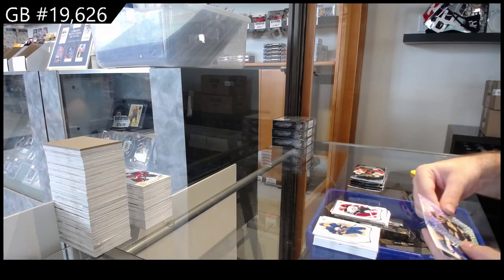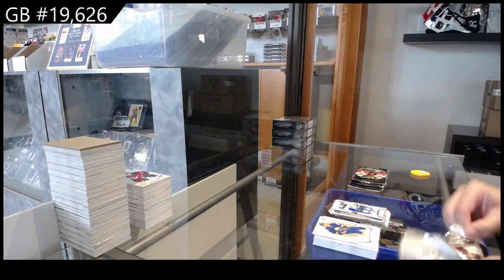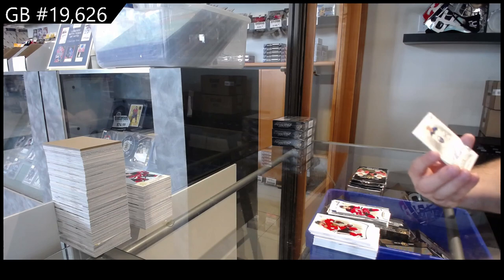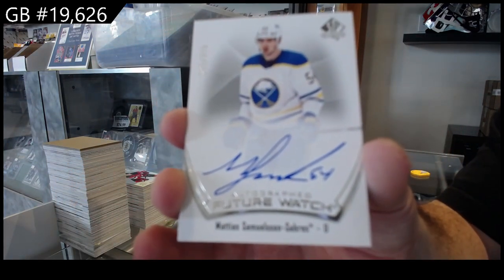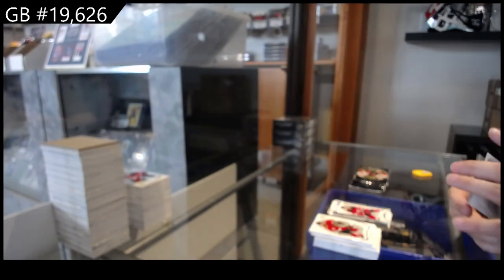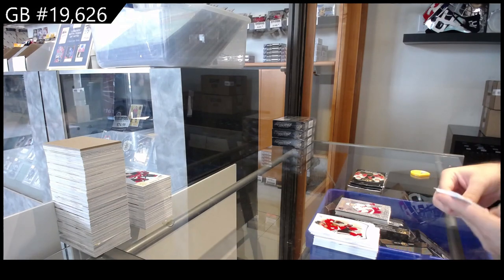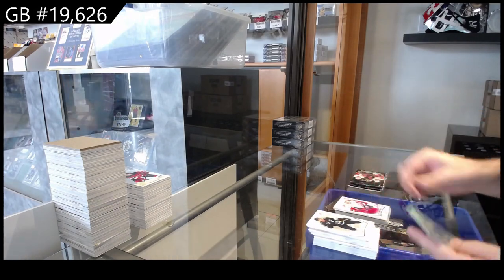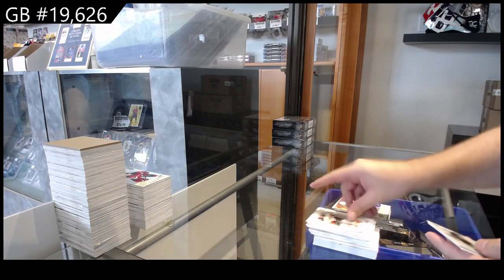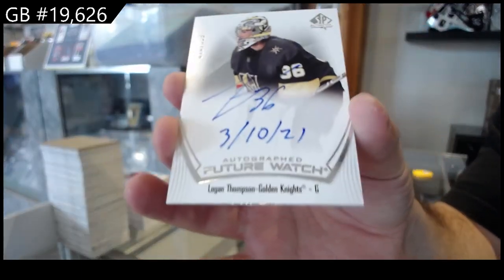Red Limited of Ehlers for the Jets. Pageantry of Bergeron for Boston. Die cut blue of Kaprizov for the Wild. 9.99 — die cut of Hughes for the Devils. Samuelson for the Buffalo Sabres. And a Pageantry of Tara Vinen for the Canes. Future Watch Limited of Protas for Washington. Hughes Pageantry for Vancouver. And a Top Rookies of Caulfield for Montreal. Inscribed Future Watch — Thompson for the Vegas Golden Knights.